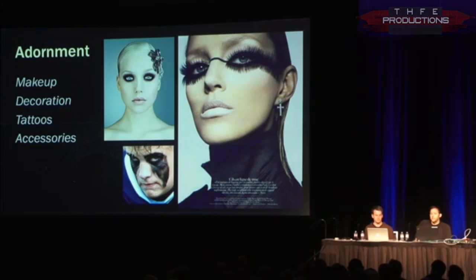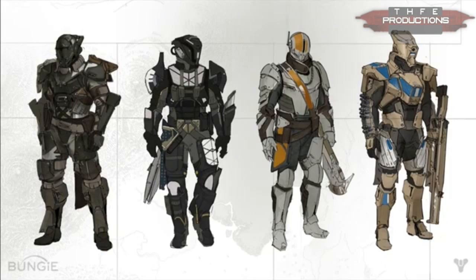You can see here they had a lot of inspiration. You can have makeup, decoration, tattoos, accessories — all sorts of stuff to make your character, your persona, your hero in the game stand out even more. Right here, for example, this is some of the armor variations. They said once you pick up and find armor you can mix and match it, so they put a lot of work in to make it look sort of cohesive.